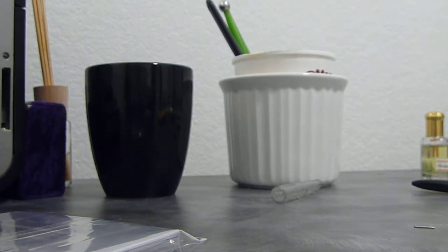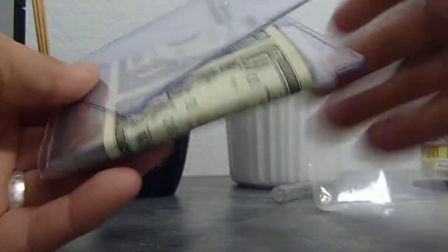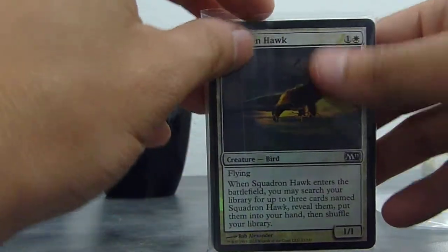That's fine. I'll just get another hollow one. I usually make a lot of my orders in the middle of the night, so I understand. They gave me $1.14 back, which is pretty good. You can see the first card right there — Squadron Hawk.